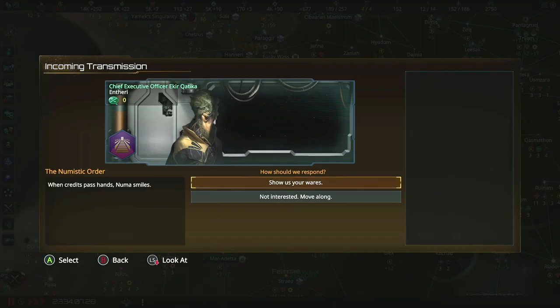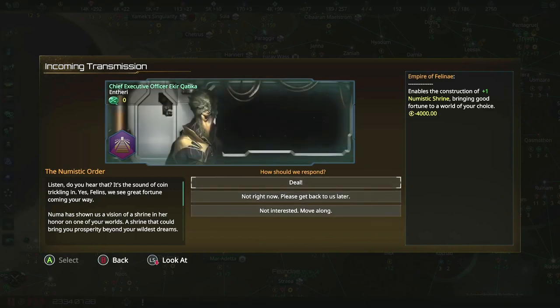It was from the Numistic Order. 'When credits pass hands, Numa smiles.' Show us your wares. 'The sound of coin trickling...' enables the construction of a Numistic Shrine, bringing good fortune to a world of your choice. Just costs 4,000 credits. And now I need to sneeze — and the sneeze is done.